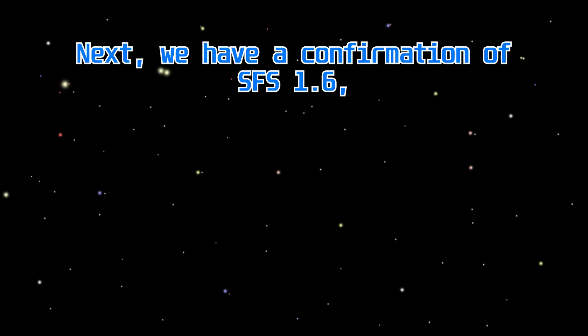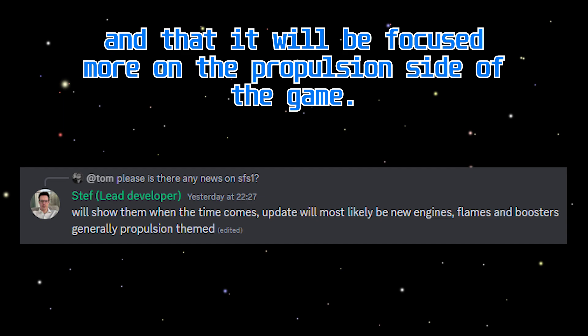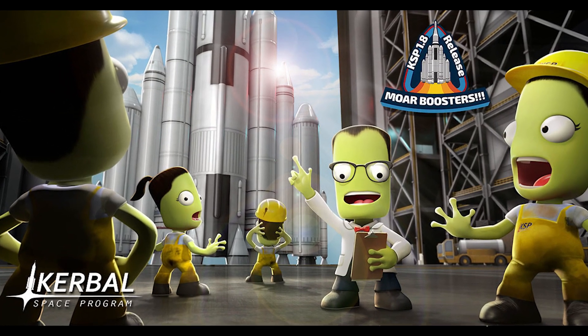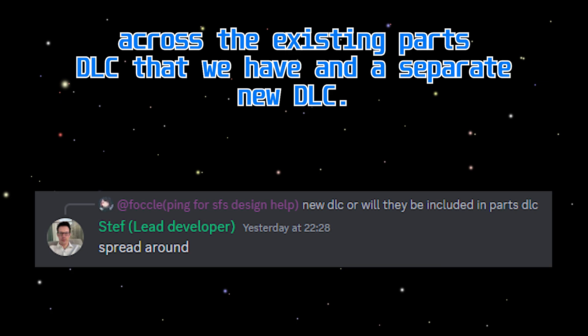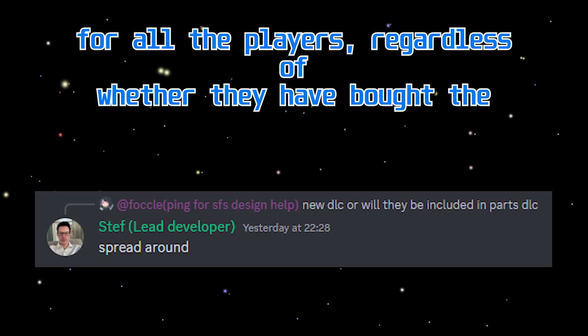We have a confirmation of SFS 1.6. Steph has confirmed that there will be a 1.6 update and that it will be focused more on the propulsion side of the game, like the more boosters update in KSP. But these new parts will not be available in the free version — they will be split across the existing parts DLC and a separate new DLC. So SFS 1.6 will come at a price tag for all players, regardless of whether they have bought the DLC or not.